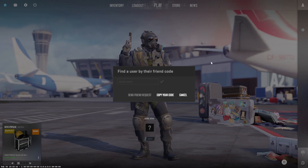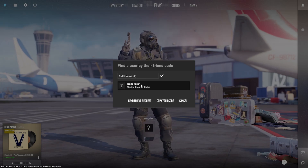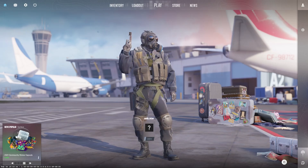They send their code by doing the exact same thing and clicking 'Copy Code', then giving it to you. You paste it in, and like this they will pop up — just hit 'Send Friend Request'. Obviously I'm not going to send it to myself.